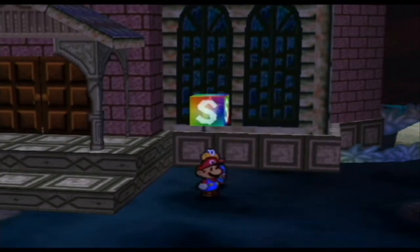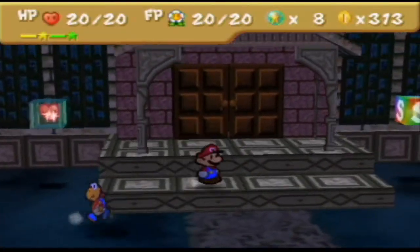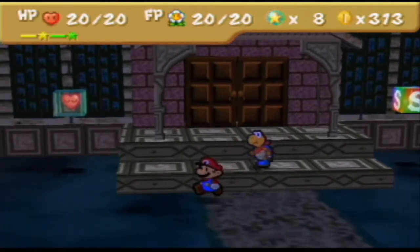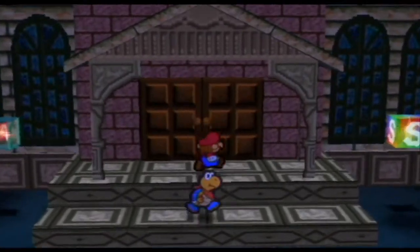Hello, this is Nintendo 14, playthrough 1, Paper Mario, Chapter 3, Part 2, and the last part. We ventured into the Forever Forest and escaped through that awful place — the darn maze I hate. And this part we made it to Boo's Mansion, and this part we shall enter it.